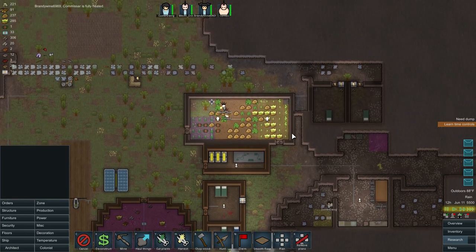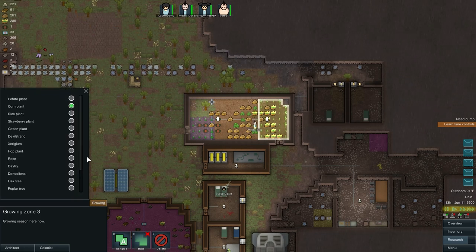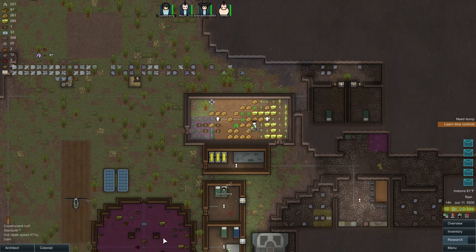I'm going to shut down one of these farms because it's taking too much time to farm and I've got this guy wasting so much time on food production. How do we shut off a farm? I don't think we can. Can't shut off a farm. I can delete it — let's just delete it.